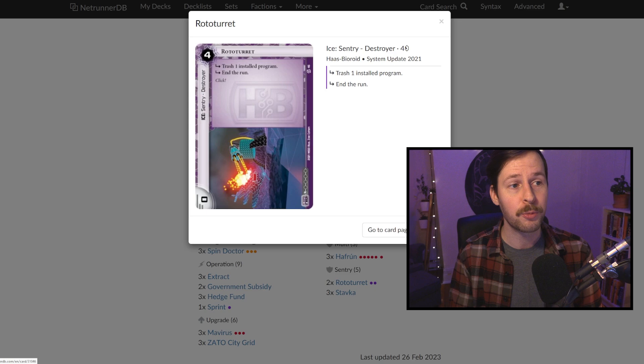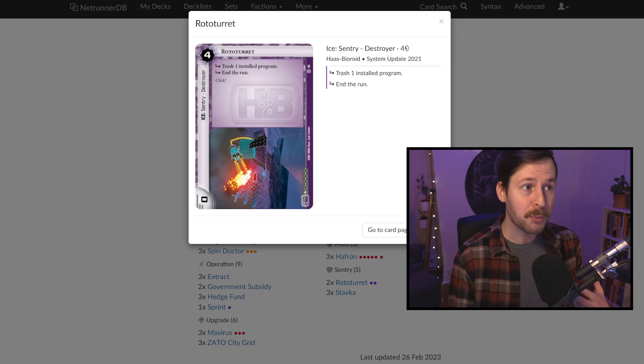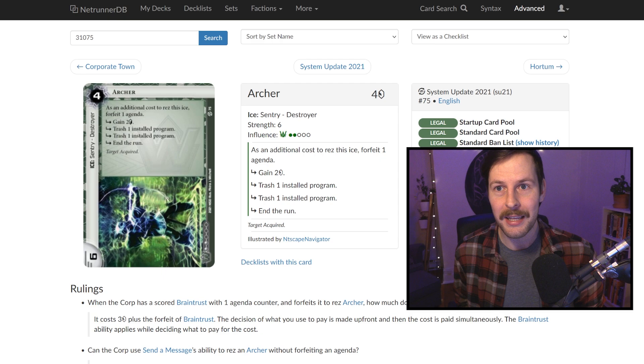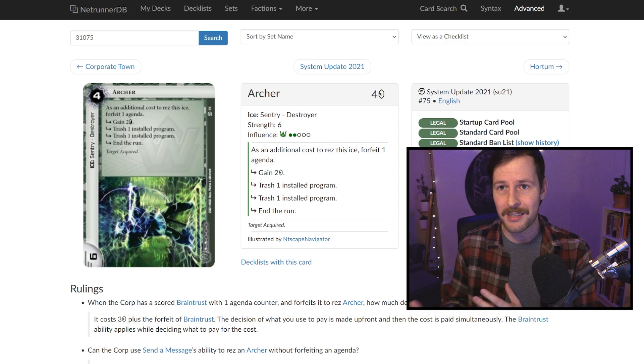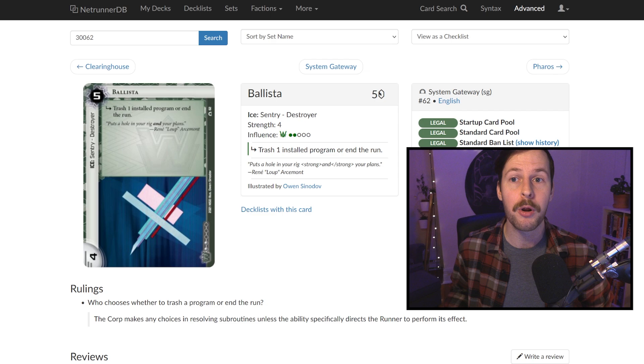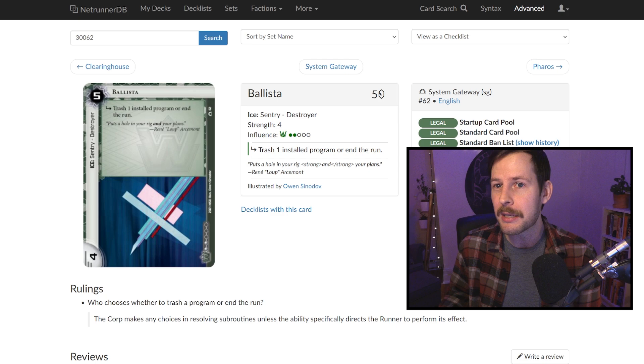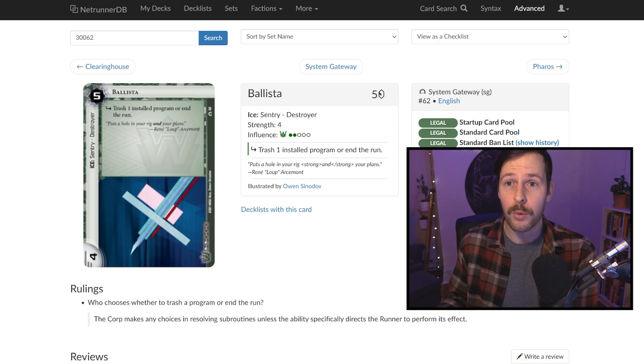We're on three Stavka and two Rototurrets as ways to trash programs, either unfairly with Haffron or even more unfairly with Zato City Grid. It's worth noting you could play Archer — the big Weyland sentry — but you have to forfeit an agenda. We're running some Hostile Takeovers but not all three. You also have access to Ballista, which is very comparable to Rototurret — Ballista doesn't give you the choice between trashing programs or ending the run, while Rototurret does both, which is super valuable on a remote server. You could consider Ballista to save two influence, but I value the one-influence Rototurret highly.